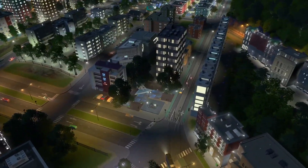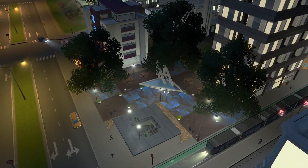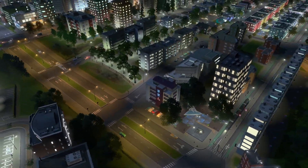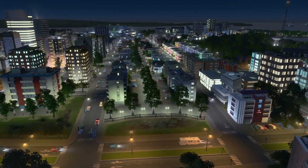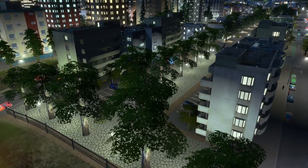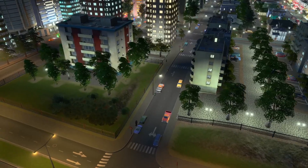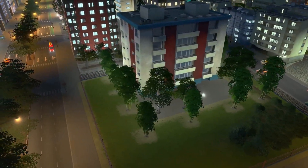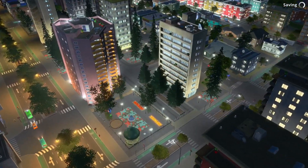This metro station looks awesome as well as safe. Even things as simple as walkways behind buildings look awesome with tiling and light. Here I created a line of trees and lights against the parking lots, and here I just added lights around the building to make it stand out a little bit more.